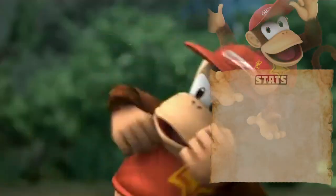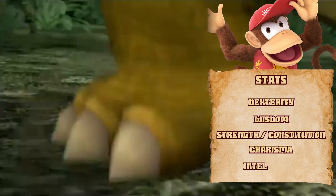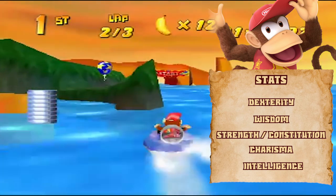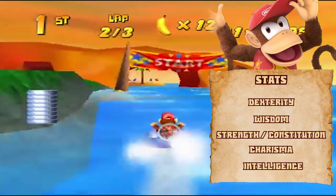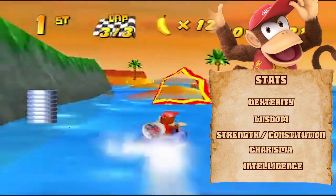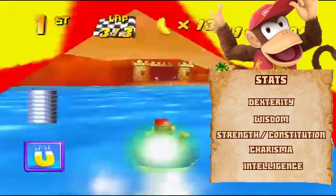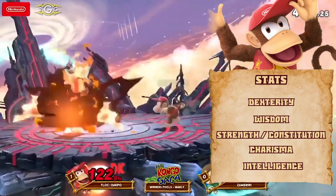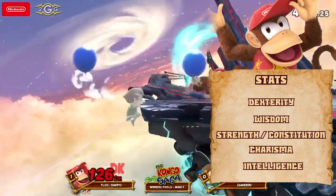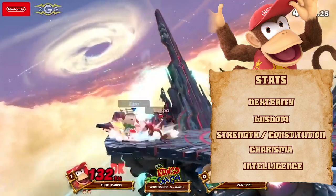Starting with stats, I prioritized in this order: Dexterity, Wisdom, Strength and Constitution, Charisma, and then we dump Intelligence. Dexterity is Diddy's greatest skill, which will allow him to deal damage, dodge damage, move acrobatically, and stay balanced. Wisdom is useful for will saves, though we're primarily taking it for skills, especially nature and survival, and perception. Constitution is a bit more important than strength — Diddy can take a lot of hits for a little guy — but strength is used for physical attacks and athletics. Charisma can be left as is; it's just not needed for this build. And Intelligence will again be dumped. Diddy is smart for an animal, but he's still just an animal.